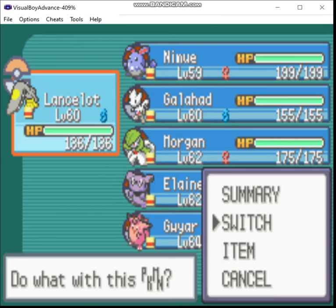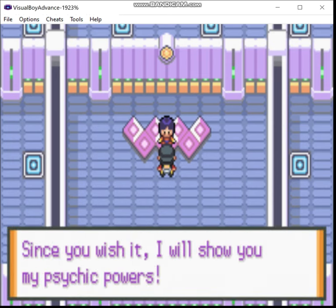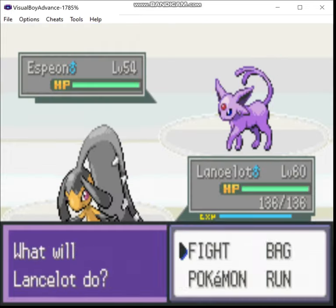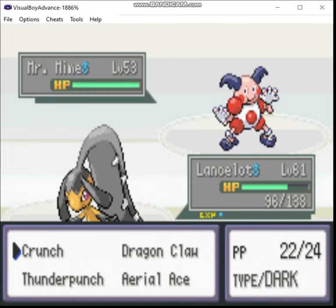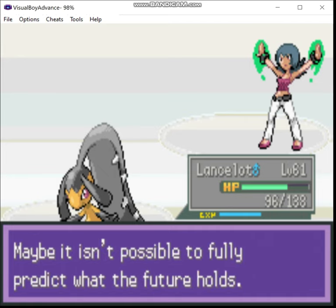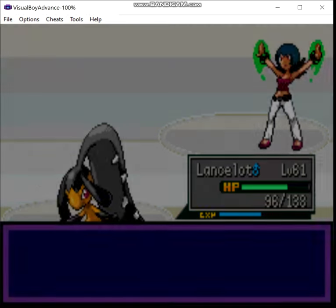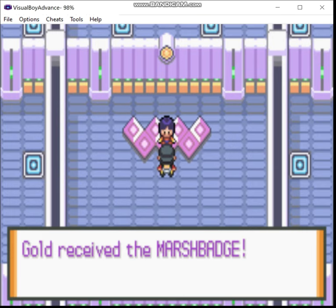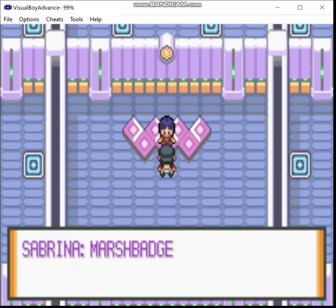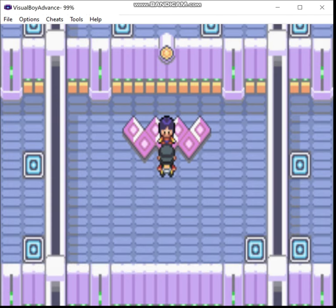We're actually going to start off with Lancelot. It turns out that when your Pokémon are all physically frail and the physical-special split is actually implemented, Wild tends to make quick work of a Psychic team. Now, let's get out of here.